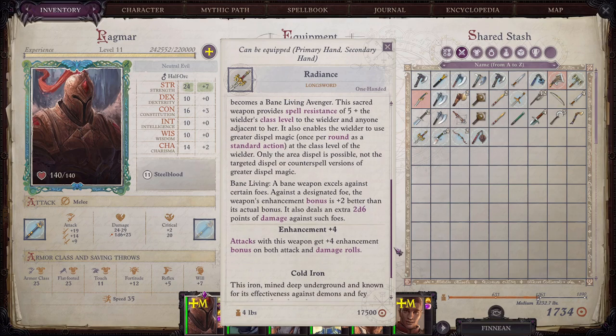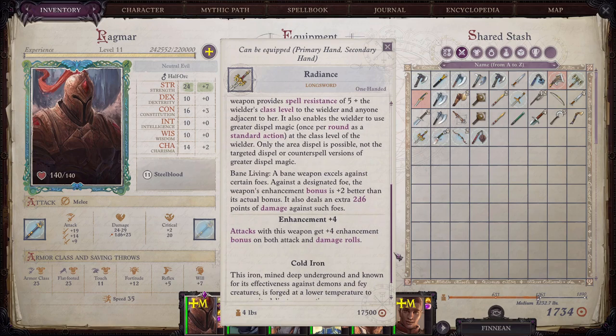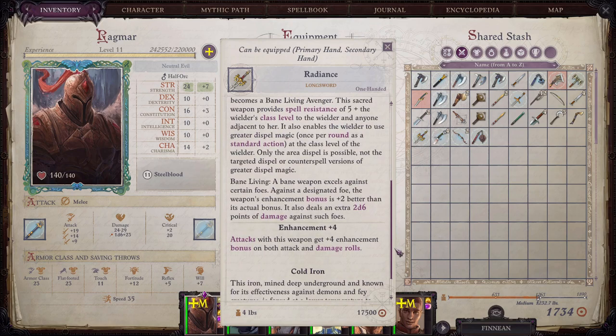Bane Living: a Bane weapon excels against certain foes. Against a designated foe — in this case a living foe — the weapon's enhancement bonus is plus two better than its actual bonus. It also deals an extra 2d6 points of damage against such foes. So it's a plus four Cold Iron Longsword, but whenever you're fighting something that's living, it will actually be giving you a plus six bonus and dealing two extra d6 points of damage.